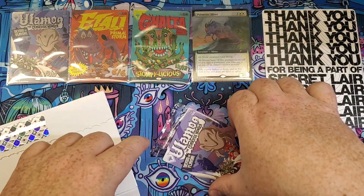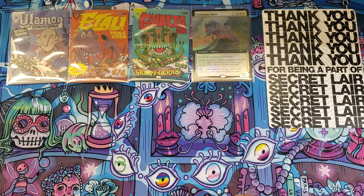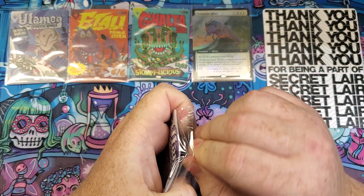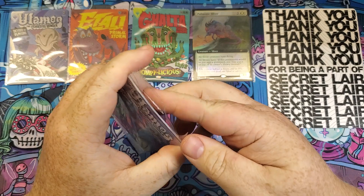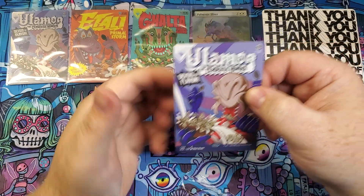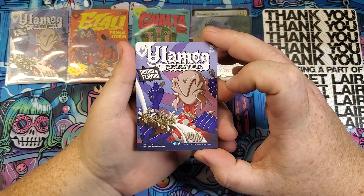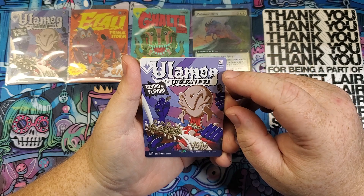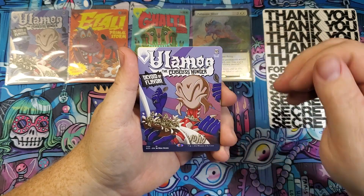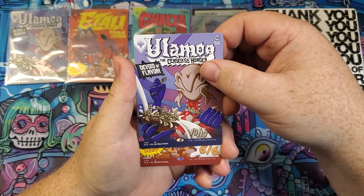Since we don't get our boxes anymore it is just the four cards, and you're getting a fourth card in the non-foil version as well. Of course the bad boy right there — Ulamog the Ceaseless Hunger. That is a big, bad, nasty. 'Tan tan, devoid of flavor' — I didn't see that in the foiled version. I mean it's there obviously, but 10 per one cup serving. Look at that, that's pretty cool — you miss all kinds of things the second time around.